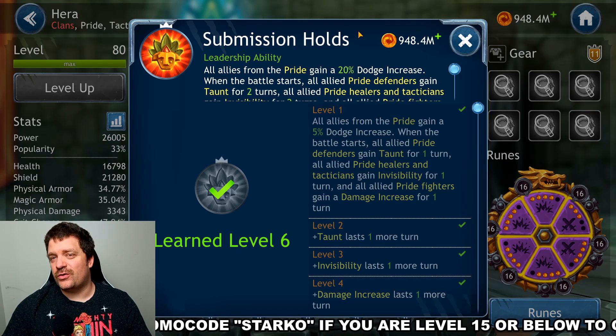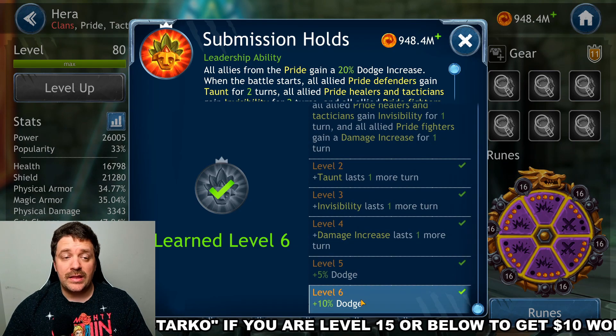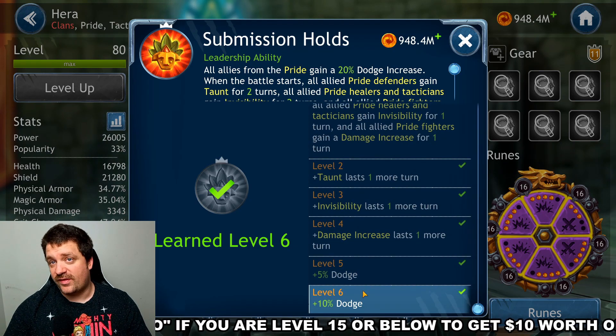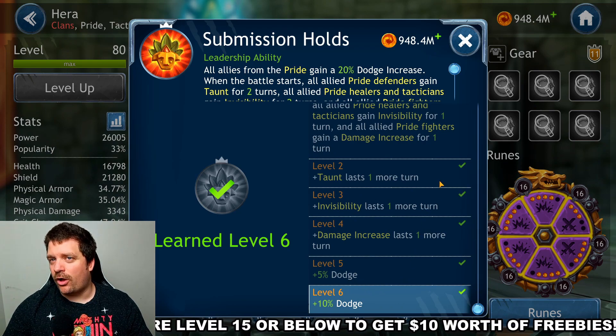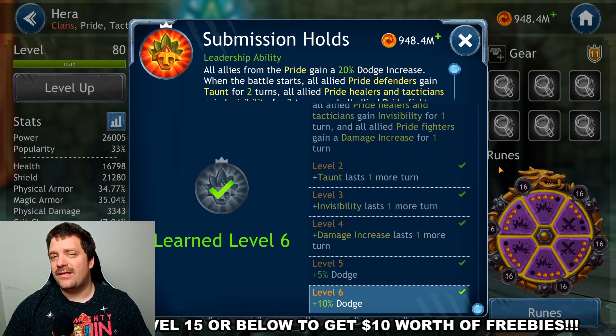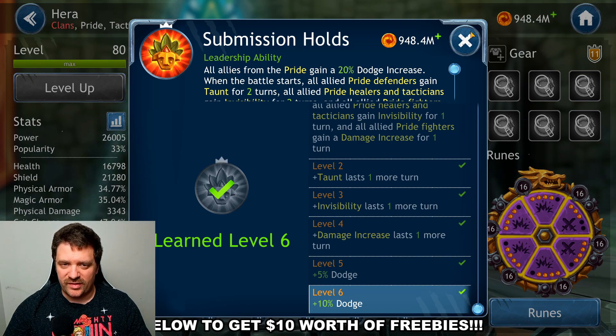Even if it was just for the dodge increase, this leadership is totally worth it. This ability needs to be at level six — I can already guarantee it is going to be the most important ability to get Hera to level six.